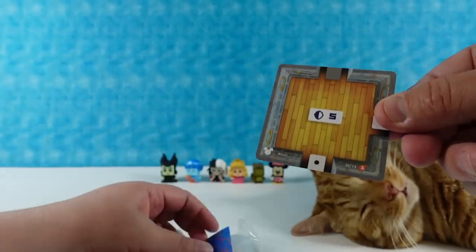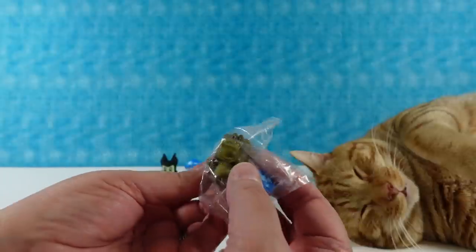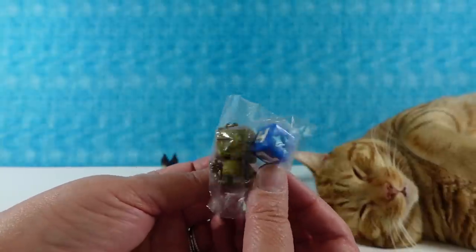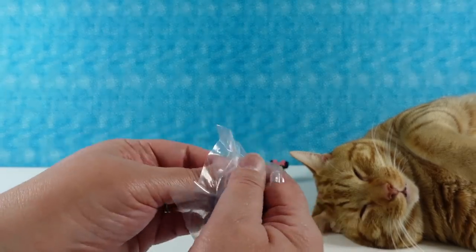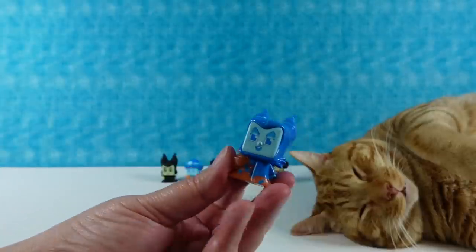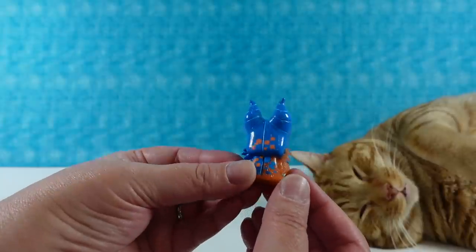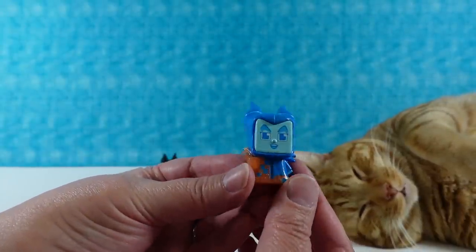Next up — I went ahead and took the plastic off. One of them I have here is a duplicate. He looks smaller in the bag than he does out of the bag — the packaging is very good. And we have another glitch figure — this is going to be Maleficent. I like these glitch ones. With the orange — if you can't tell on camera, it's glittery. That's cool — there's Maleficent.